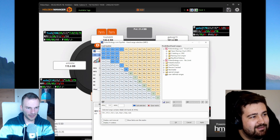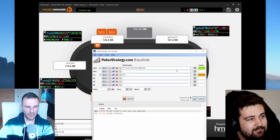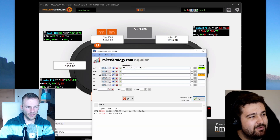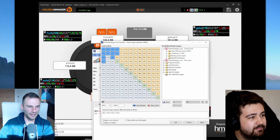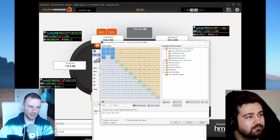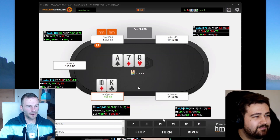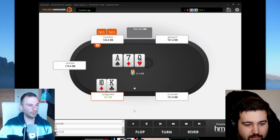King-ten off: we open, get three-bet, and we call. You understand how bad this call is — this is losing a ton of money and explaining a lot of our graph. We're getting wrecked out of position; even ace-ten was doing really bad and king-ten is under even worse. Results don't matter — these are huge leaks that will lose us 10 big blinds per 100 on average.